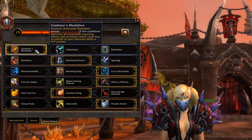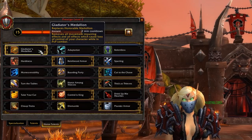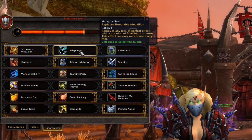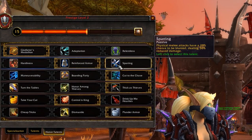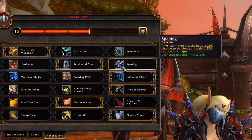For Honor Talents, in the first tree take Gladiator's Medallion unless you're an Orc running Relentless or Alliance where Adaptation is an option, but most players should take Gladiator's Medallion. In the next tree, Reinforced Armor is the best option unless you're facing heavy melee in arenas, where Sparring becomes a better pick.